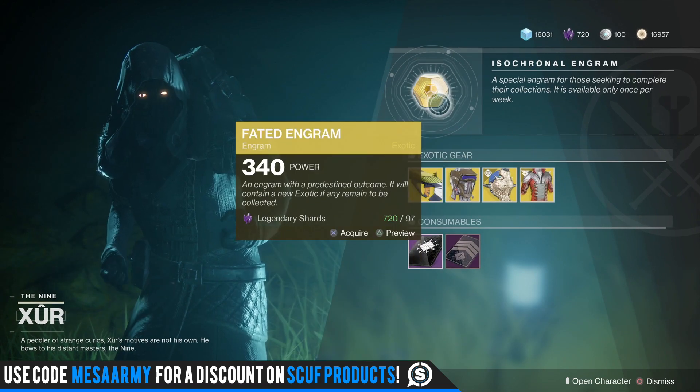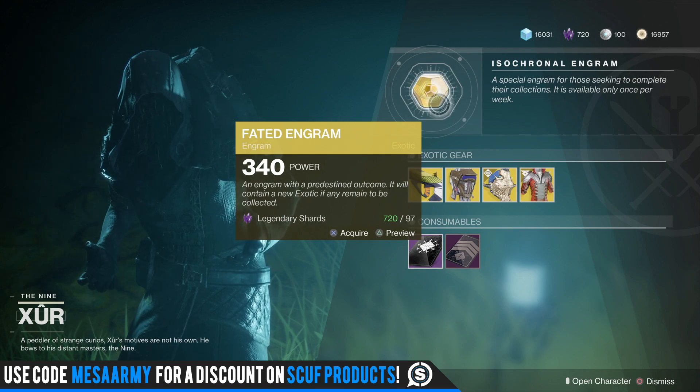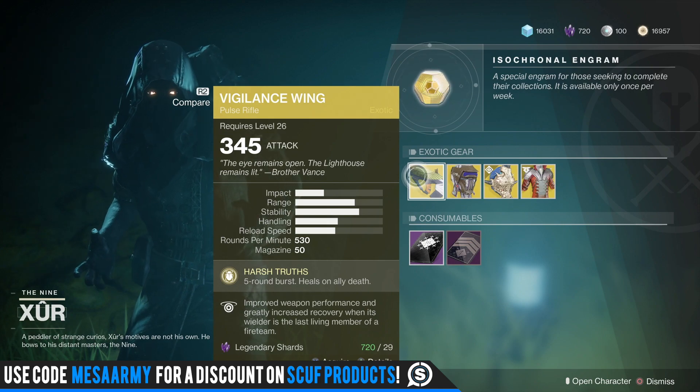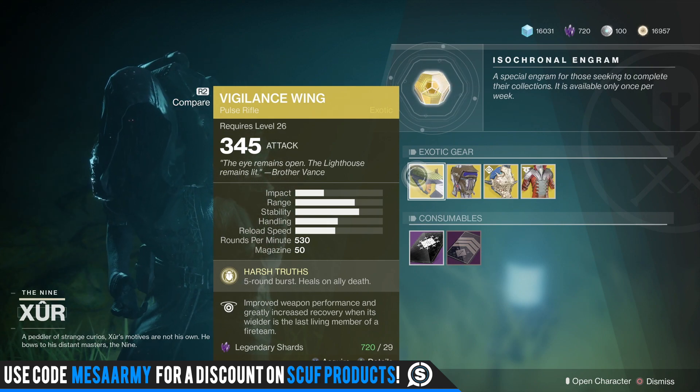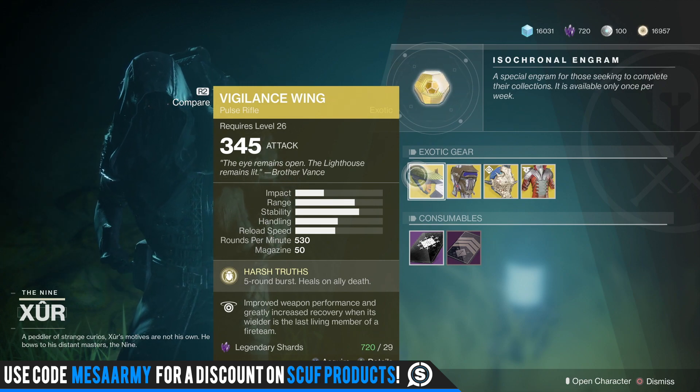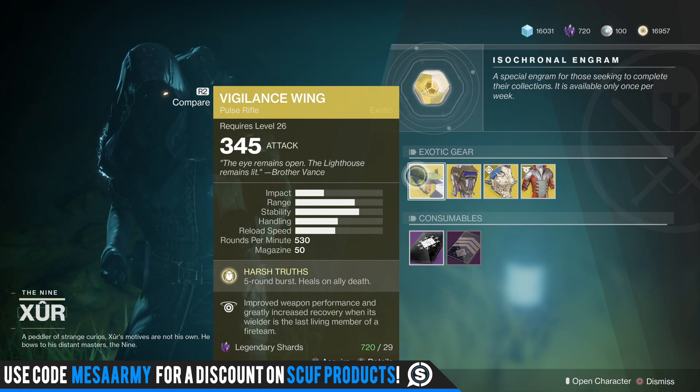It's pretty interesting. Faded Engram — buy this on a character that you need something on. He's supposed to not give you duplicates. Vigilance Wing — do I even need to talk about this? A 5-round pulse rifle, amazing in PvP, very forgiving. It's basically a 3-burst kill, and you don't even need to land criticals with it. So pick this up if you don't have it. It's great for PvP.